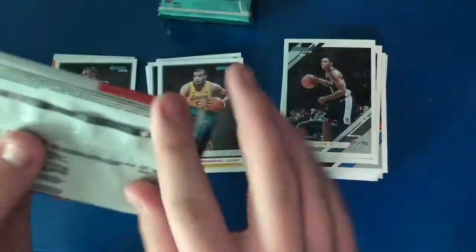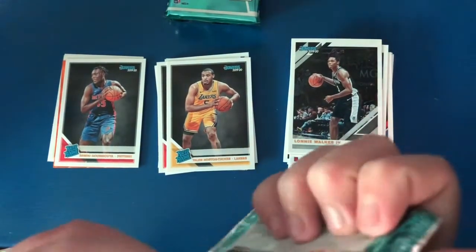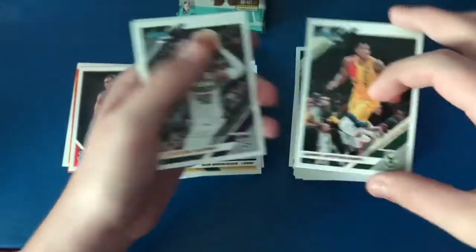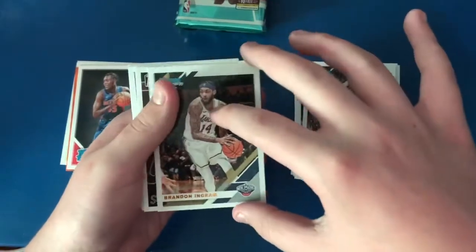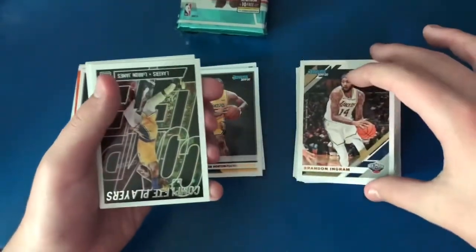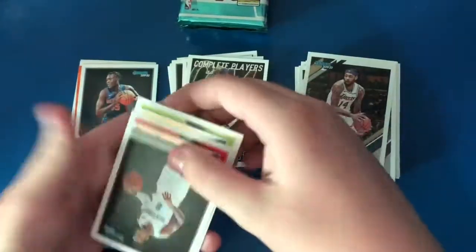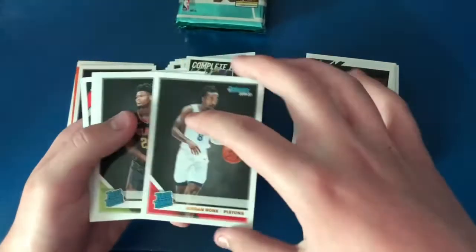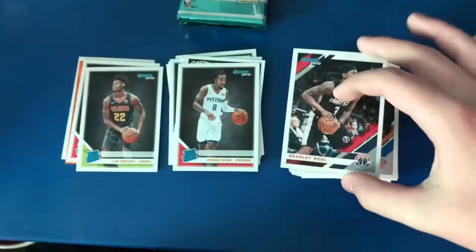Pack seven: Giannis Antetokounmpo, Harrison Barnes, Brandon Ingram, Complete Players LeBron James, Jordan Bone, Cam Reddish — good rookie right there from the Hawks — Alonzo Trier, and Bradley Beal. Alright, we're on to the last four packs.